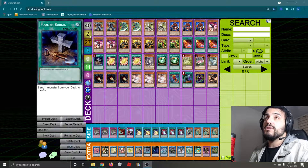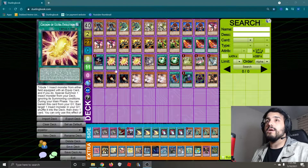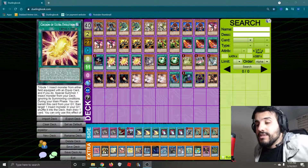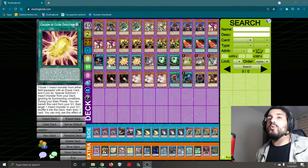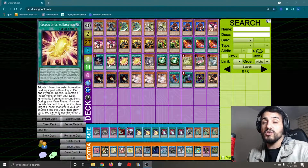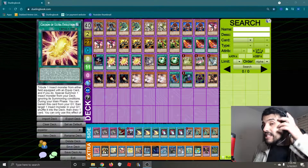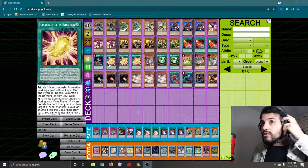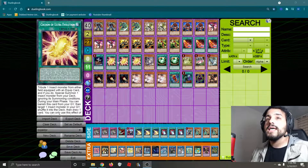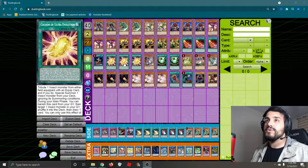One Foolish Burial to get either our Ladybug or our Hornet to the graveyard, depending on what we need. The triple Cocoon of Ultra Evolution. This spell is pretty cool because it is a quick play, so we can chain it. In the case they want to destroy one of our Inzektors, we just chain it. And then we can special summon any Inzektor from the deck ignoring its summoning conditions. It also has another effect where you can banish and then target an Inzektor in the graveyard, shuffle it into the deck, and then draw one.